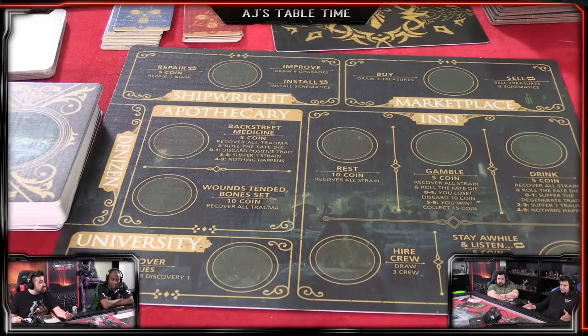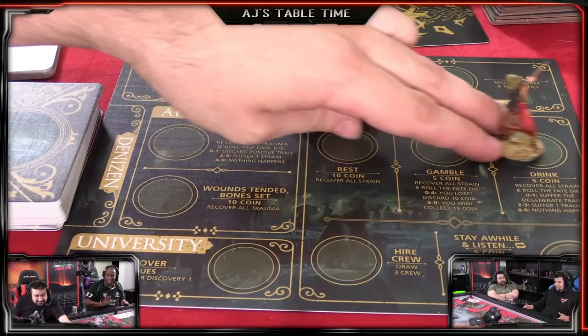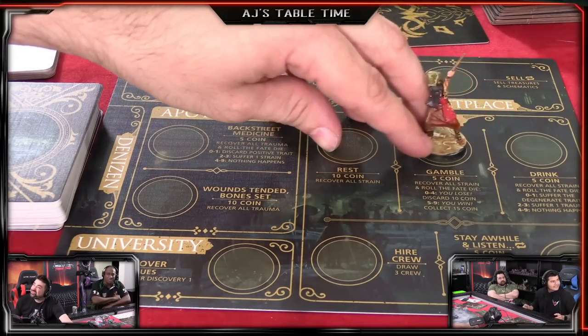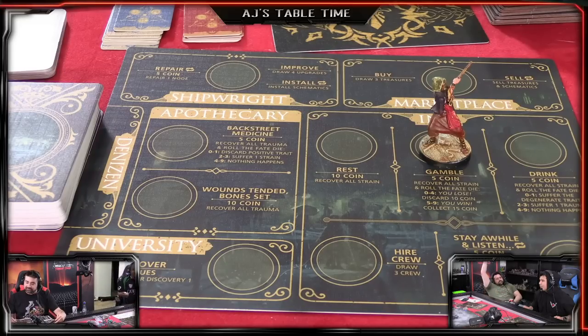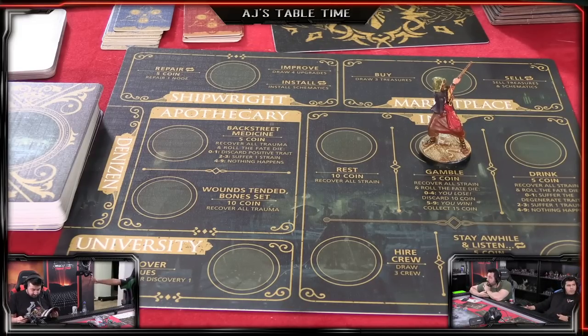His negative trait - he must first gamble or drink. He's a degenerate. Do you want to gamble or drink? Chat says gamble - that's what we do best! You're gonna gamble five coins - pay me five coins. Roll a d10. Does this game count the zero as a zero? Let's say it's a zero or ten - if it's zero then you win.